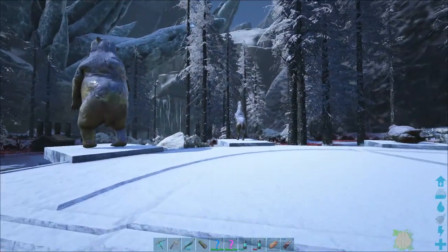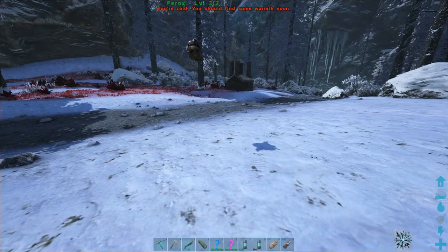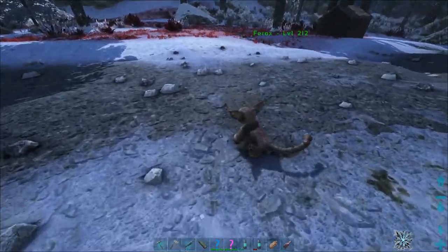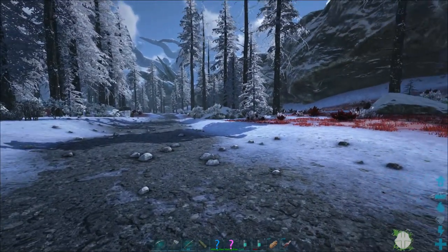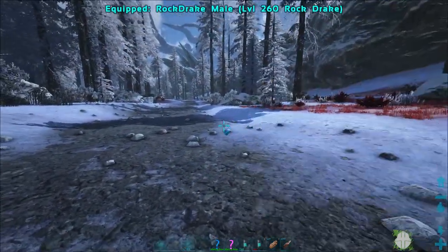Alright, we did make it. It looks like we don't even have the snowflake symbol right now. We do if we're not having him on our shoulder, so that's still good — at least we're not losing health, but we can't naturally regain any. I did bring our rock drake so we can get over to the cave a little bit faster.